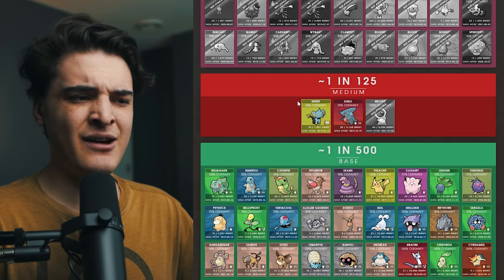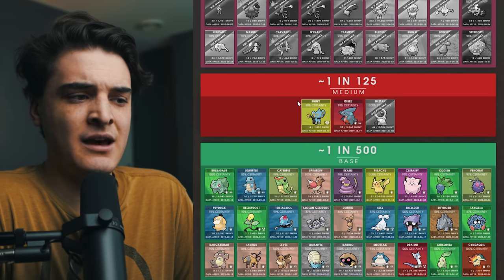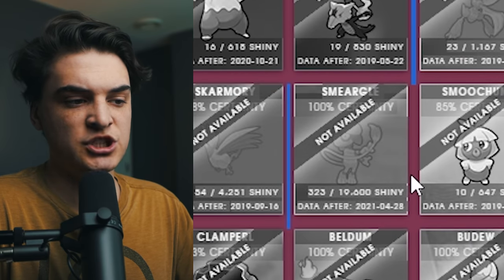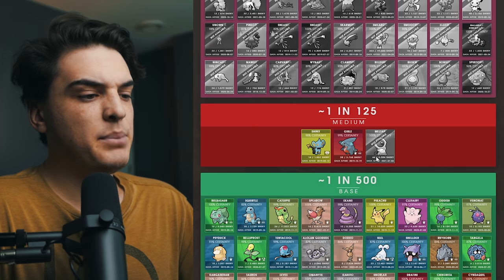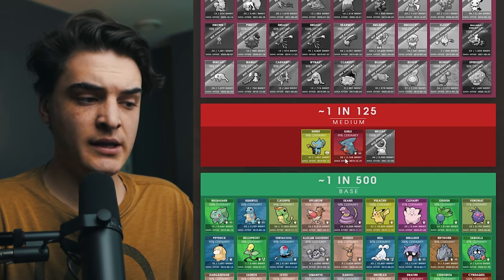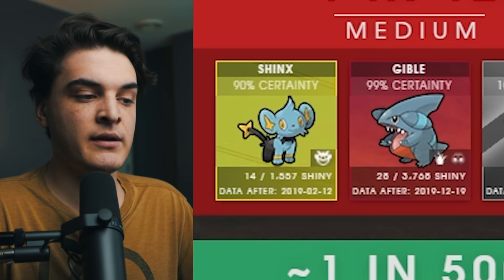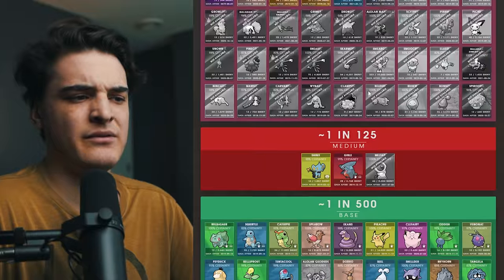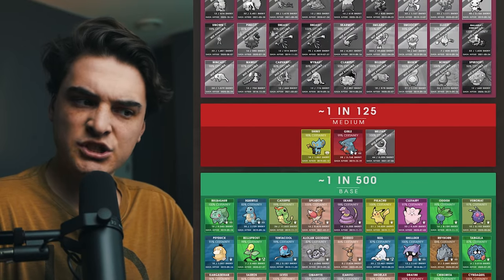Moving on, we have the medium shiny rate. Now I'm not really sure if this is actually a distinct thing — Silph Road does have it, but there are only three Pokémon in this section: Shinx, Gible, and Meltan. Meltan is currently not an available shiny Pokémon and only gets released during events. They say it's a one in 25 chance and they do have a decent amount of checks, like 14 out of 1,557. Honestly though, I would just say these Pokémon are probably permaboosted — I'm not sure Niantic would make a separate medium boosted shiny rate. Take it with a grain of salt.